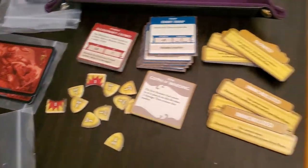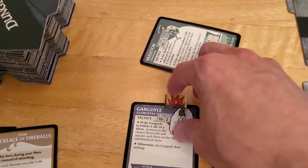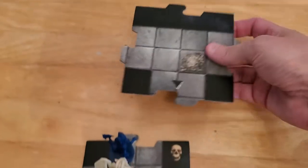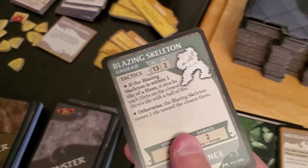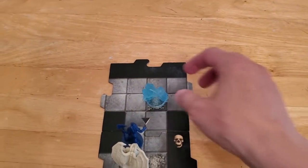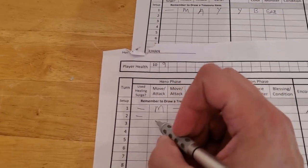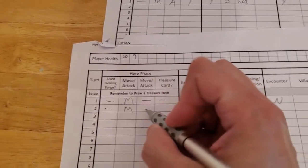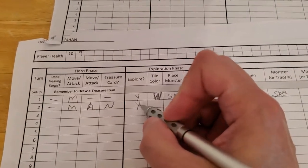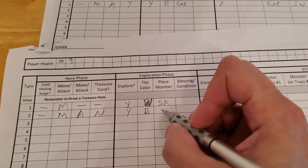So we did one damage on the gargoyle, and now we'll go ahead and explore. Got a black tile, so we'll draw a monster before we do anything, and it's going to be a blazing skeleton. Man, we're getting the tough ones again. Place the blazing skeleton on the bone pile of the newly drawn tile. Let's update for Arjun's turn number two: he didn't need a healing surge, he did move, he attacked, he didn't kill anything so he doesn't get an item, he doesn't get treasure, he did explore, got a black tile, and we drew a blazing skeleton.